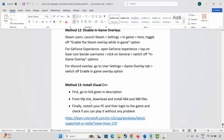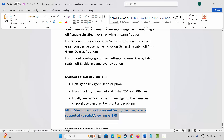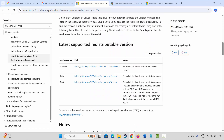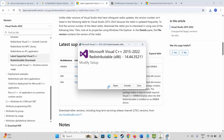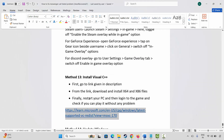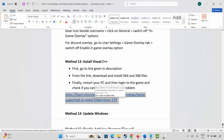The next solution is to install Visual C++ files. Go through the link provided in the description, or search for Visual C++ files in your browser. Once the website opens, scroll down and click the download link. After it downloads, open it and select the Repair or Install option. Wait for the setup to complete, then close the window, restart your PC, and check if the game is working.